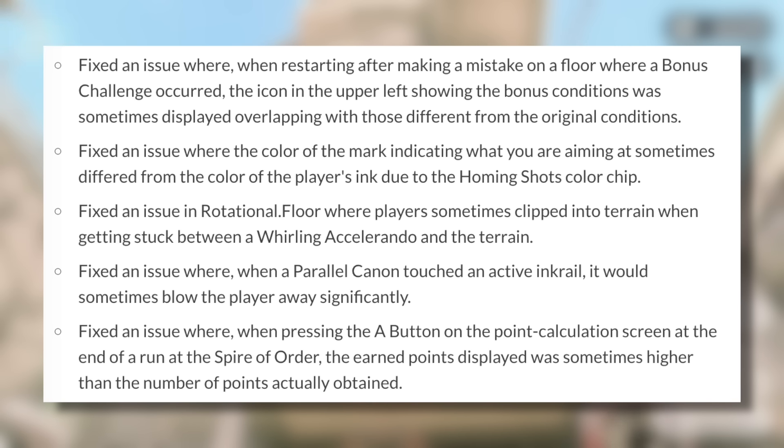Fixed an issue where when restarting after making a mistake on a floor where a bonus challenge occurred, the icon in the upper left showing the bonus conditions was sometimes displayed overlapping with conditions different from the original. Fixed an issue where the color of the mark indicating what you are aiming at sometimes differed from the player's ink color due to the homing shot's color chip. Fixed an issue in Rotational Dot Floor where players sometimes clipped into terrain when getting stuck between a Whirling Accelerando and the terrain. Fixed an issue where when a Parallel Cannon touched an active ink rail it would sometimes blow the player away significantly.